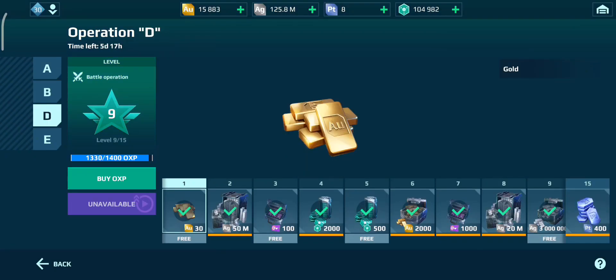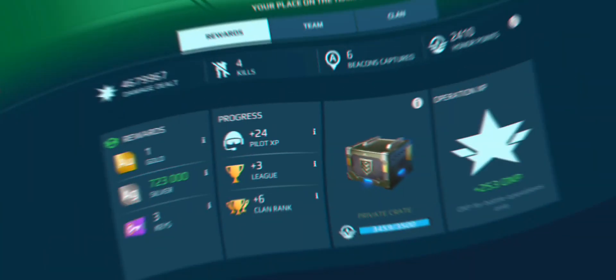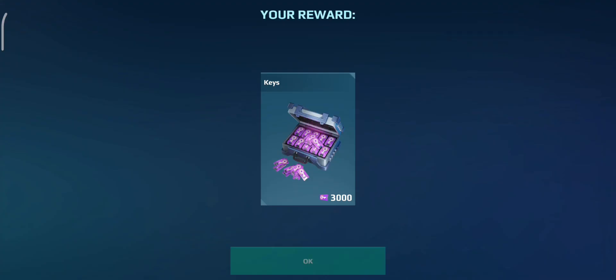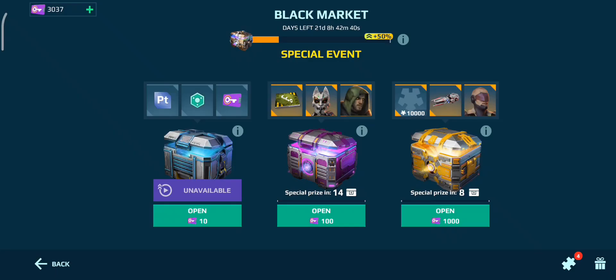That should have finished me off for the next - oh, it actually hasn't. I'm so close. This should have finished off, definitely. Let's go back to Operation D. There we go - 3,000 keys. Surely we can get this Warrior Typhon paint job. Can we actually get it? I hope so.